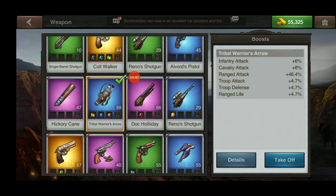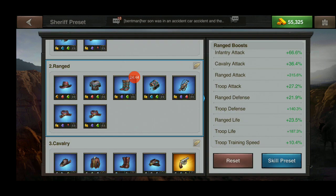When placing gems in gear, you want to accent the gear itself and create the highest attribute you're attempting to achieve for the desired objective.